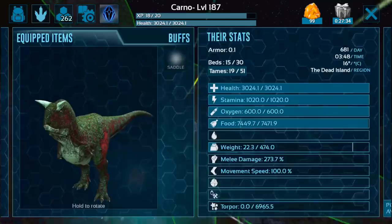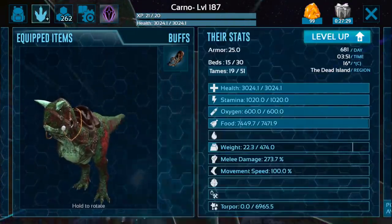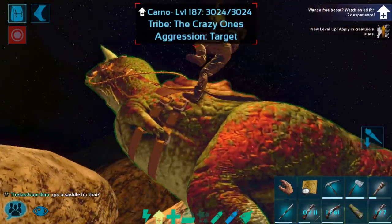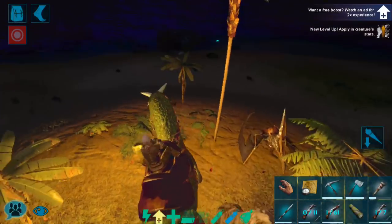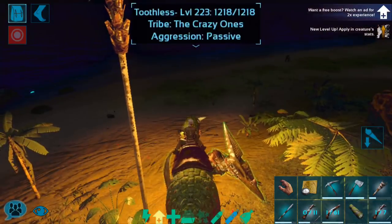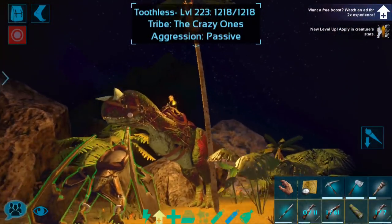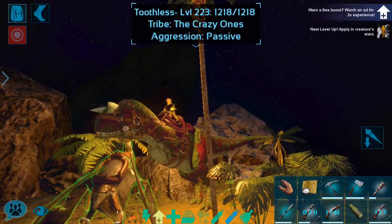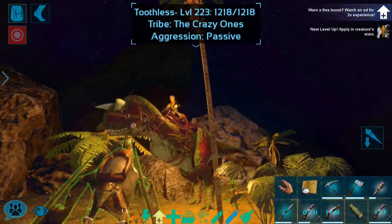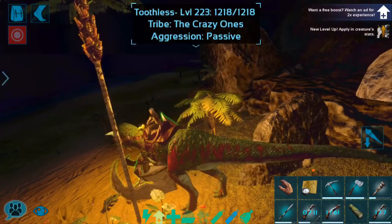3,000 health, which is pretty good, especially considering that our raptor, even after pumping health, has only a little over 1,000. So this Carno is actually pretty decent. I do like it — I love Carnos very much. We look really cool. It is up, I did run its stats. It's pretty average on everything, which is not entirely unexpected. Yeah, but it's a good little Carno.